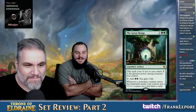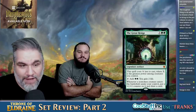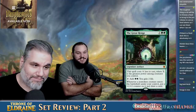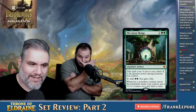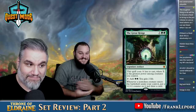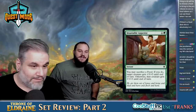The Great Henge — seven and green green, so nine mana, but costs X less where X is the greatest power among creatures you control. If I have a 5-4, this costs four mana. You can add two green and gain two life. Whenever a non-token creature enters the battlefield under your control, put a +1/+1 counter on it and draw a card. This card's so good — I don't even care about the mana and the two life, you just gain two life every turn. This is definitely mythic. It does not cost nine — look beyond the cost.